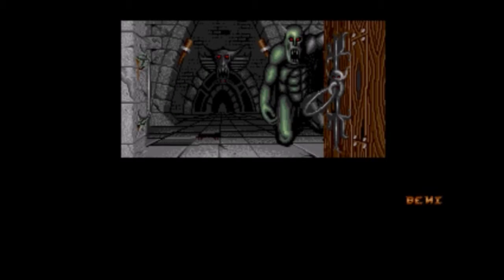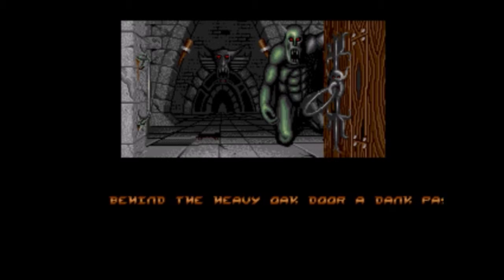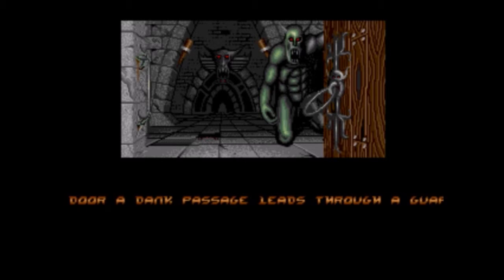As you move between key areas, you'll be shown a short cutscene image with scrolling text to set up the ambience and mood of the area you're about to head into, and it really greatly helps with the immersion.